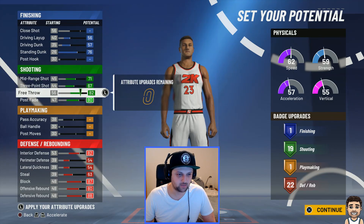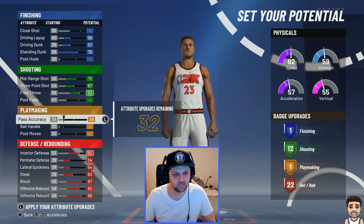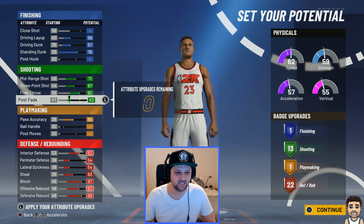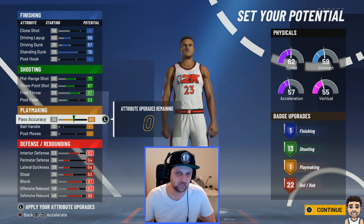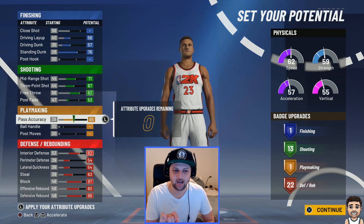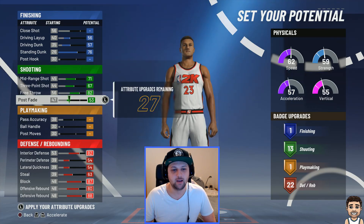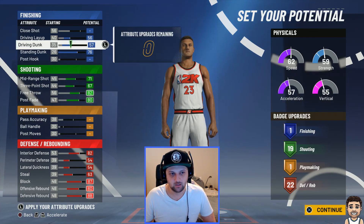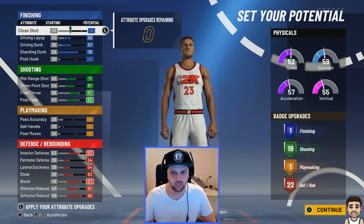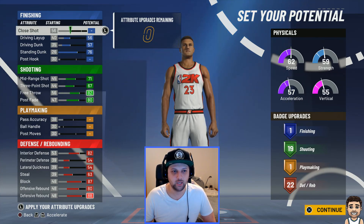Some people want pass accuracy for Pro-Am. For this particular build, I'm not going to do it. I don't want to sacrifice six shooting badges just for pass accuracy, because I know this is a great build in park and I'm catering to park as well. You don't need pass accuracy on the threes because it's a shorter court, and on the twos you definitely don't need it. So this is the build we're going to go with.